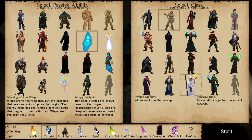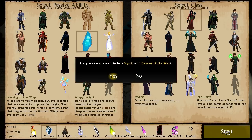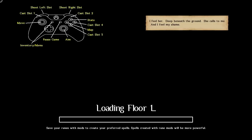Hey everyone, Wanderbot here, and welcome back to Runers. So today we're going to be a Wisp Mystic with Droplet. I didn't exactly use all of the Mystic's abilities the last time we played, and I'd like to give it another shot.